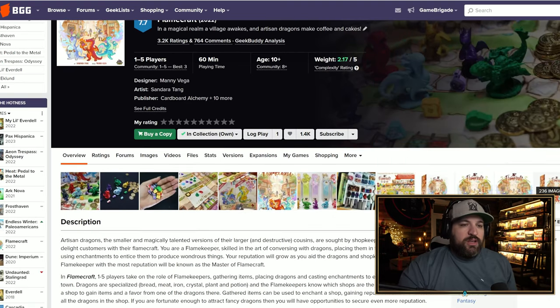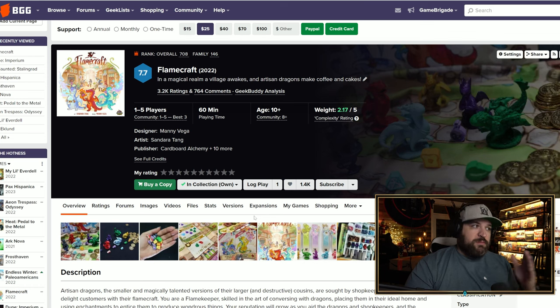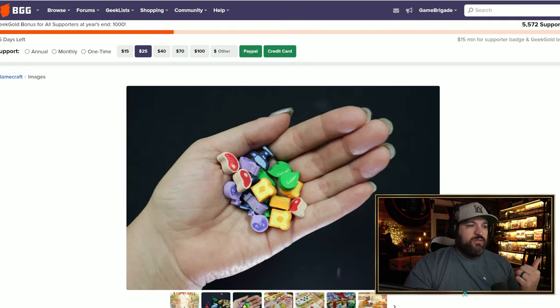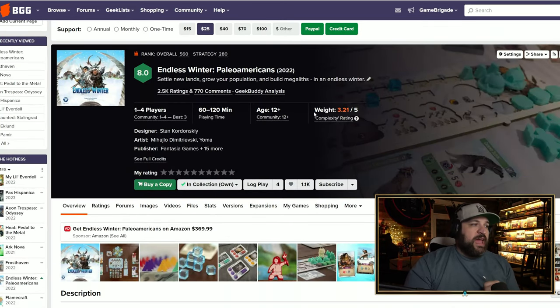Effectively in Flamecraft there's a main street and you send your dragons to different locations — restaurants, shops, etc. — get an ability, get some resources, and collect rewards. It's a pretty simple game. I did buy it specifically for my daughter when she gets old enough; it's still sealed in storage. The deluxe version with special components is incredibly hard to find — Lucky Duck sells them individually.